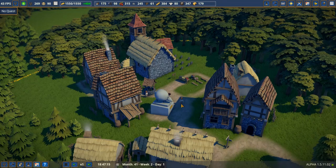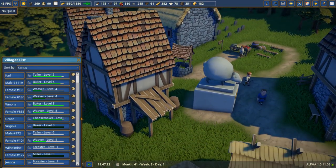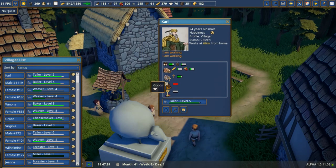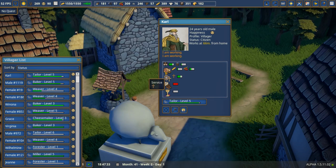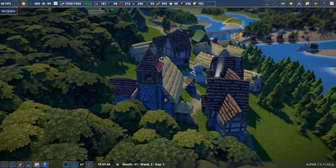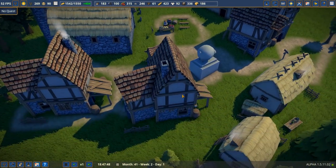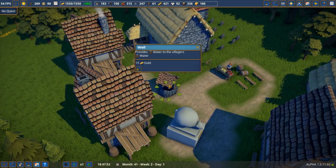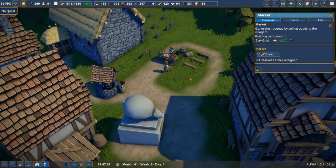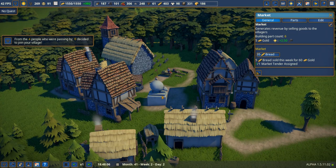Villagers' needs become more complicated the higher you promote them. This can be something as simple as where they work, where they live, how far they've got to travel. One of my citizens has luxurious goods, clothes, religion, food, drink and all that. In my little hub we've got pretty much everything isolated — land value, religion, food, water — so villagers can get everywhere they need to go in one working day without travelling halfway across the map.